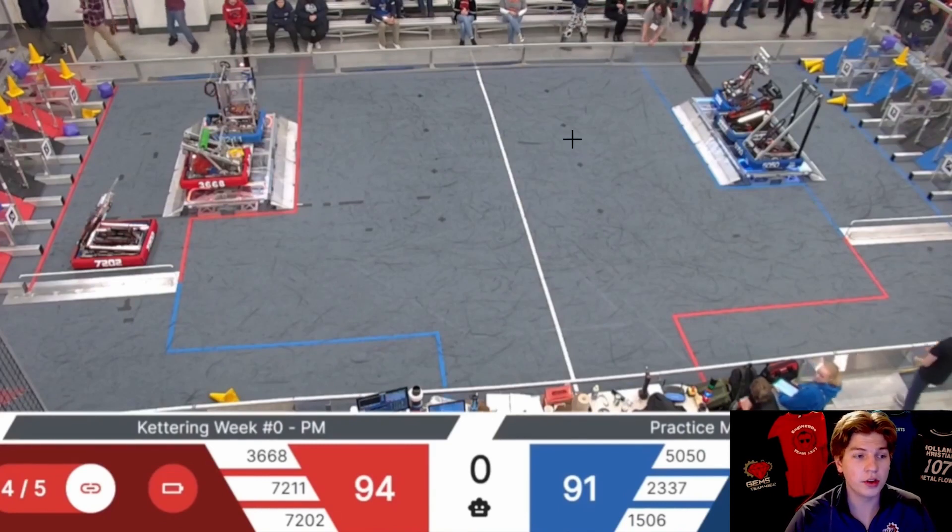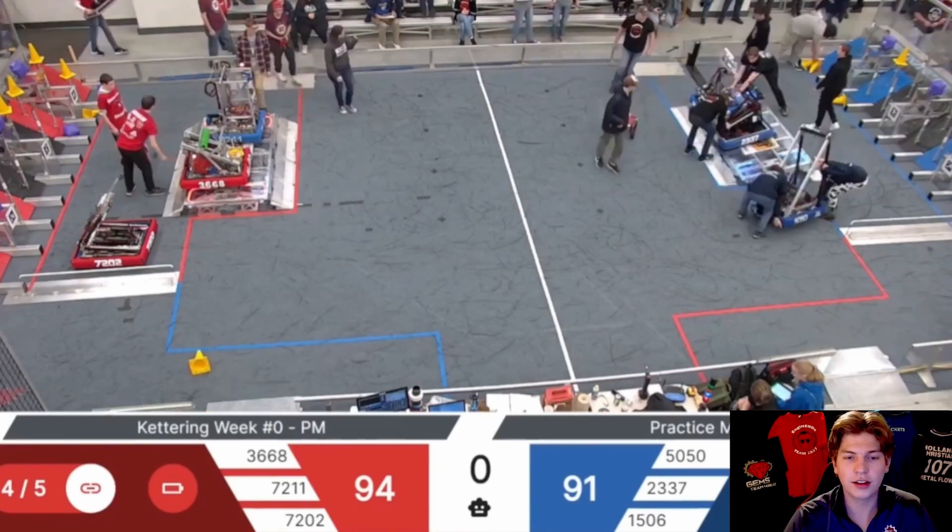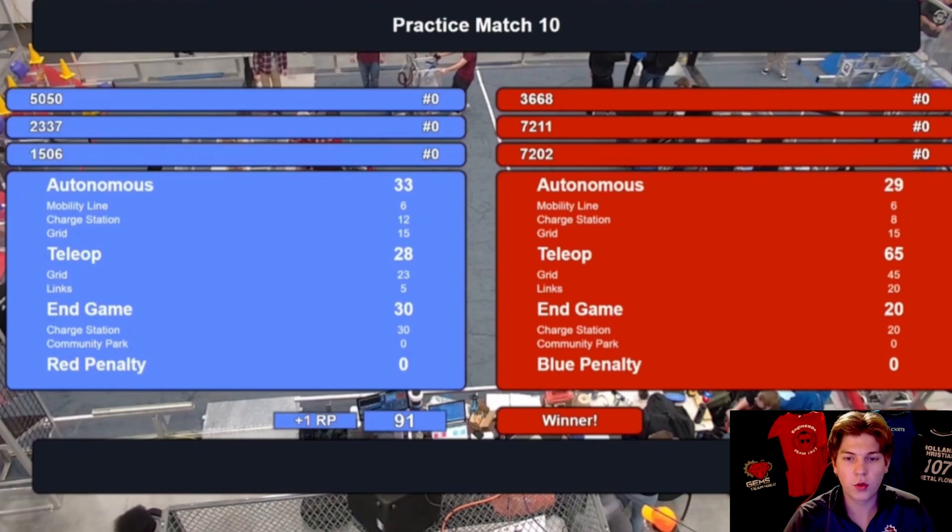Excellent job by both of these alliances, putting up great scores for a Week Zero event with very competitive strategy that we're going to see develop throughout the year. The final score was 114 red to 91 blue. One thing to note: the blue alliance actually takes the victory in both Autonomous and Endgame. In Week Zero matches, most of the time if you won those two categories you won the match. However, the red alliance was able to score 65 points in Teleop — that big of a delta compared to the 28 of the blue alliance secured them the match by a handy margin of 23 points. Cycling in Teleop is going to make the big difference at the highest level of gameplay.